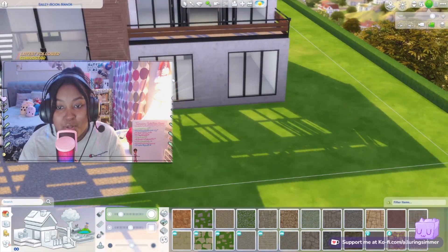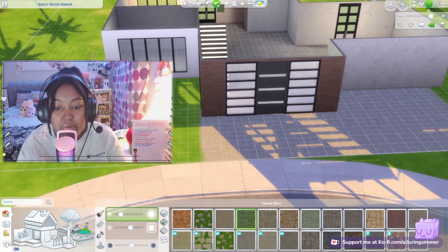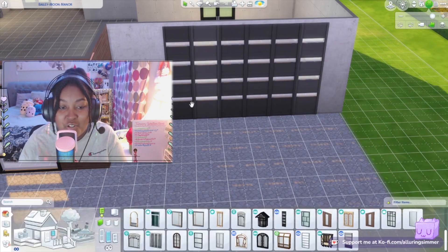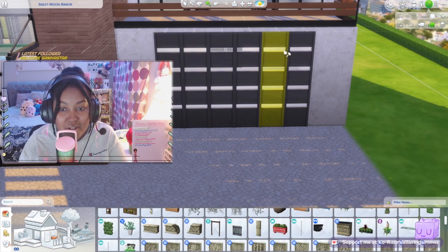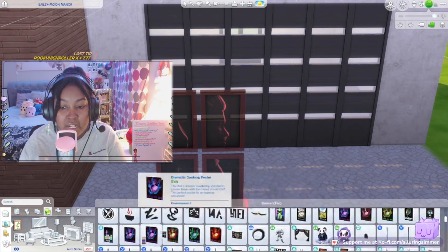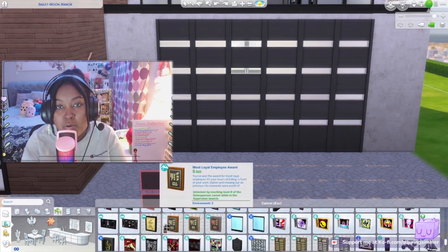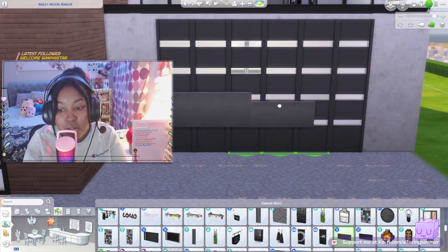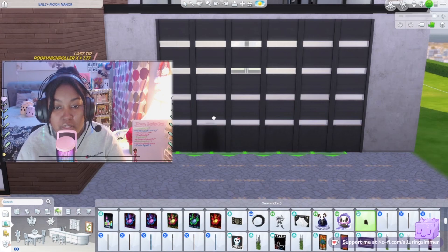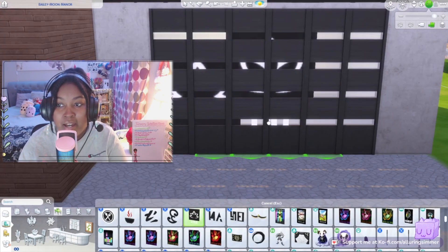One thing I should mention is I used a lot of packs in this build — I don't really give myself pack restrictions because it limits what I can do. I'm not sure exactly what packs were used, but I'll leave it in the description. You can also go to the gallery — my gallery ID is Alluring Simmer — and it will tell you which packs were used for this build.